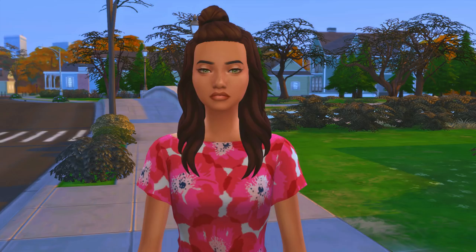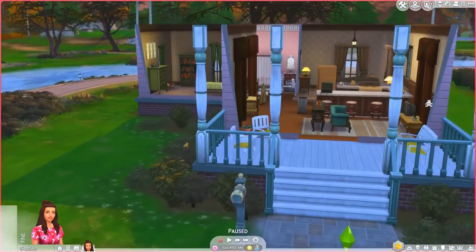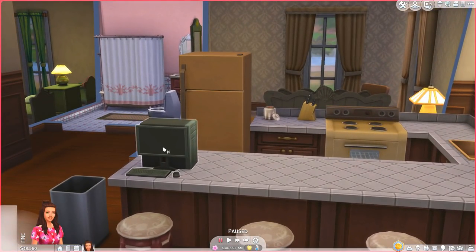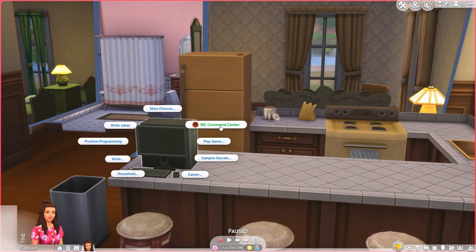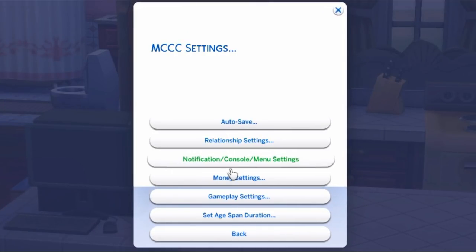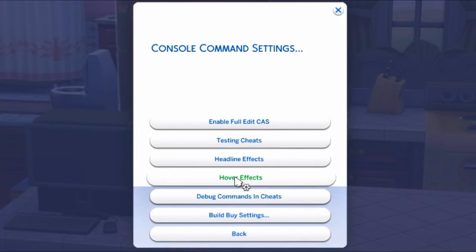You can do this with MC Command Center. So this is just our Sim as an example — we're in a starter house and I just threw a computer here because the house doesn't matter for this video. You go on the computer, click MC Command Center, then go to MCC Settings, then go to Notification/Console/Menu Settings.